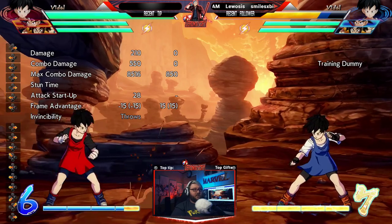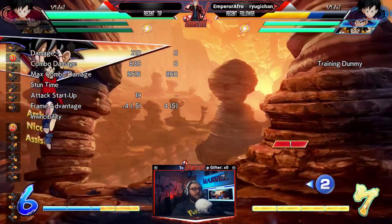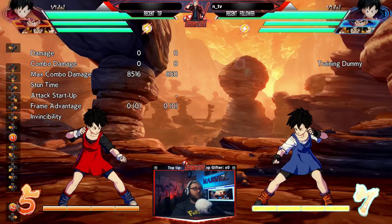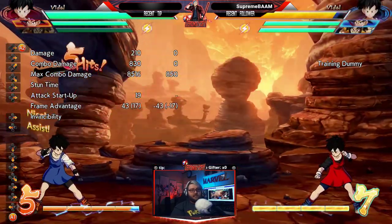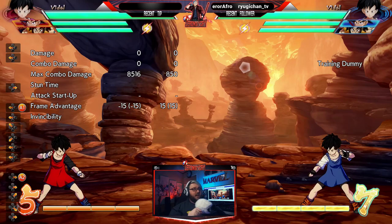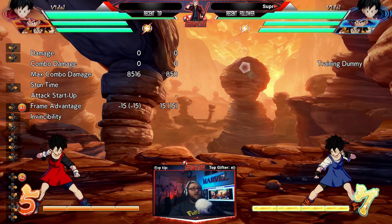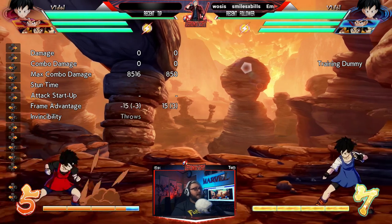Another really good way to use your assist is to jump over your opponent and call your assist. This is a fantastic thing to do in neutral and it's the same principle — they can't hit your assist because it's behind you. If you have your assist on deck and you're not saving it for a specific reason, you need to be approaching safely by using your assist.